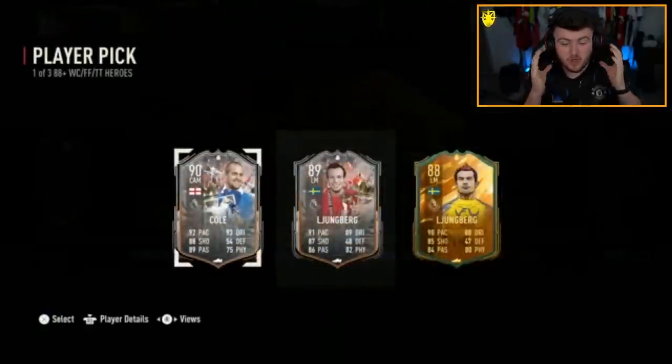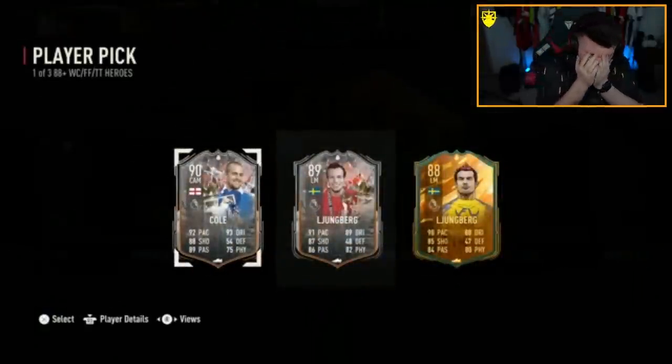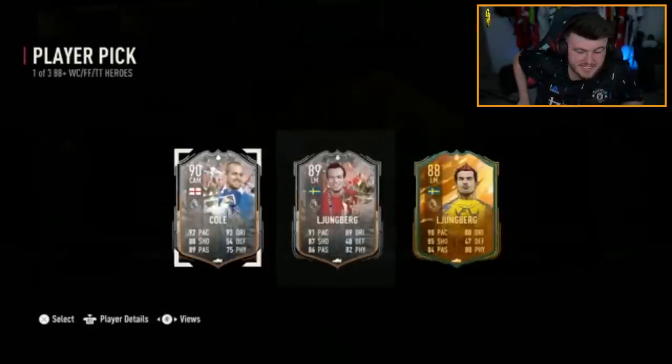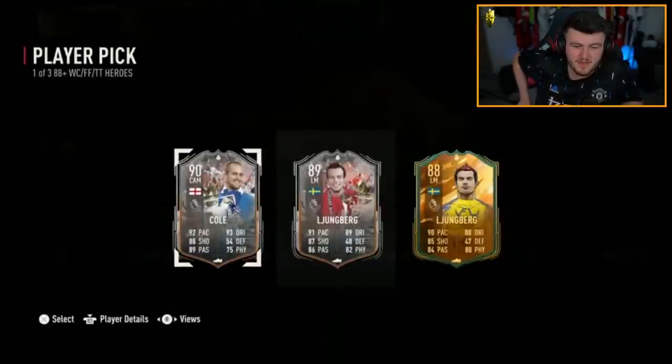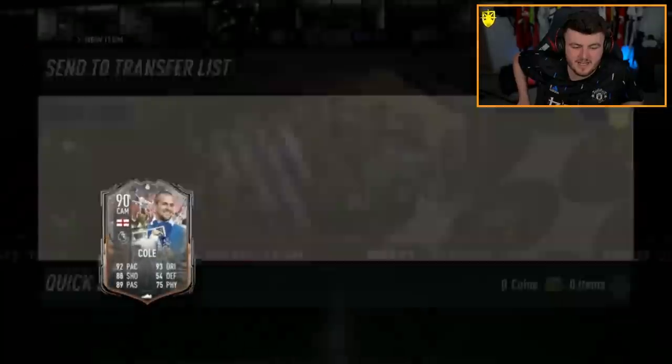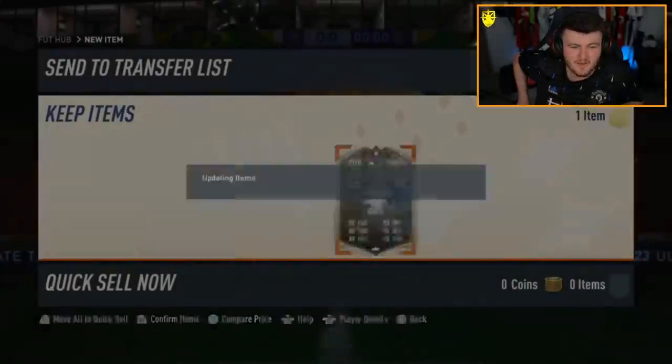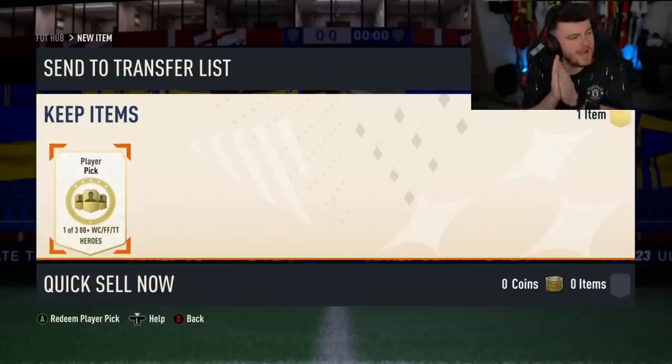Another double Lundberg. These are an IQ test, 100%. These player picks are definitely an IQ test — I remember the World Cup and Foot Fantasy hero player picks being basically only World Cup player picks, now we're just getting Lundberg central.